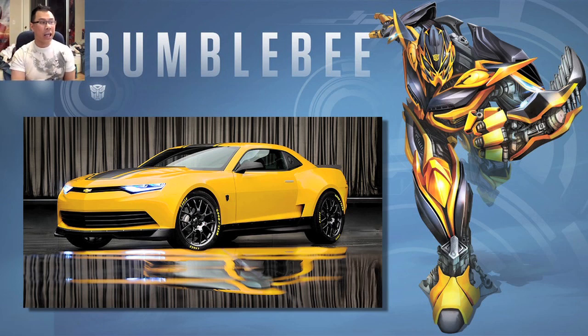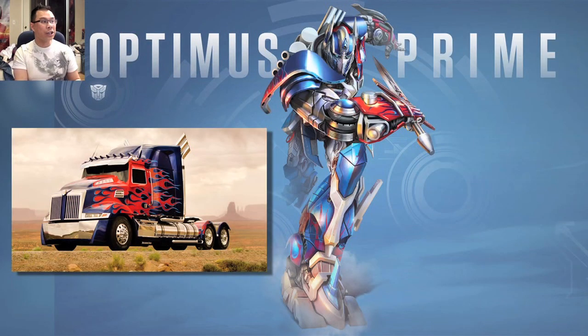Next we have the 2014 Camaro Bumblebee with his battle mask on, and this is pretty cool. I'm curious to see what the official robot character image looks like for the 1967 version, but so far we got the 2014 version right here.